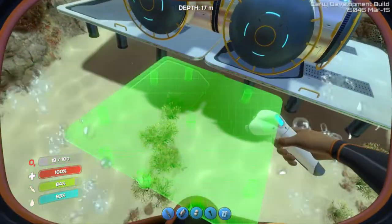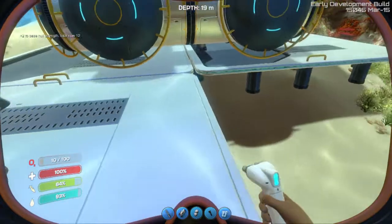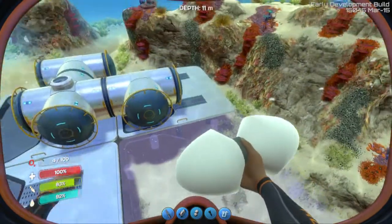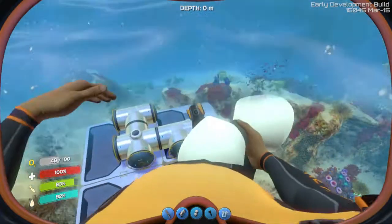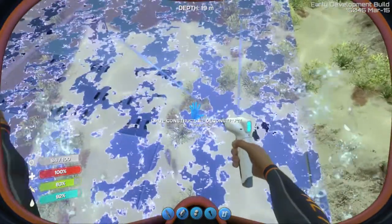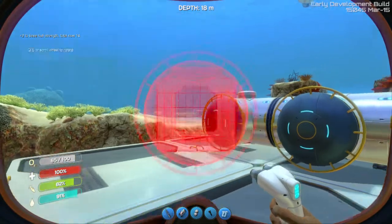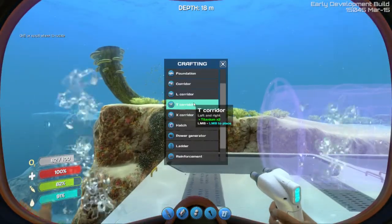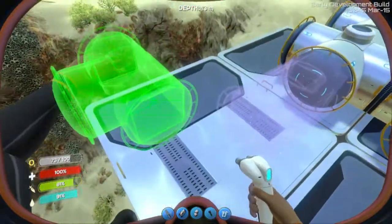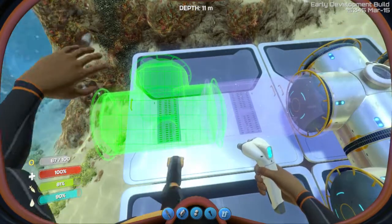Let's see if we can connect another foundation here. Let's just do a corridor. And let's do a T corridor. How do you rotate them? There's gotta be a way to rotate. Oh! E. Okay, not bad.